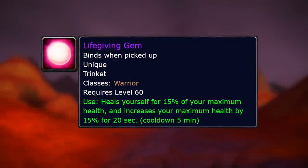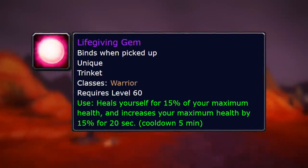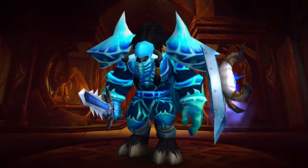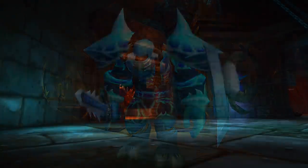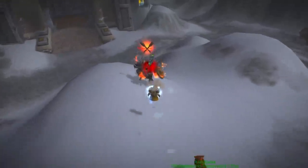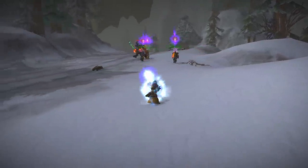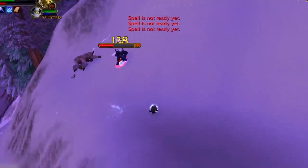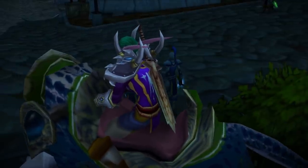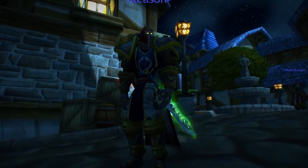Number 3 on this list is the Life Giving Gem — once again another overpowered trinket, and this one is unique. It's a usable trinket that is absolutely invaluable for both PvE and PvP warriors. It gives you 15% extra health for 20 seconds. Tanks in Classic WoW have a massive health pool anyway, so increasing that by 15% is going to be invaluable for boss fights where healers struggle to keep the tank alive. But DPS warriors will also gun for it because that 15% extra health for 20 seconds is the difference between winning and losing a duel. In my opinion it should always go to the tanks first.